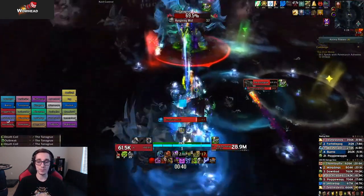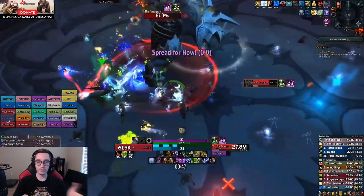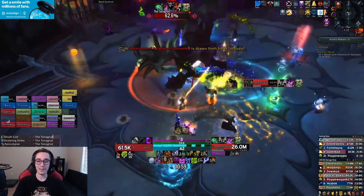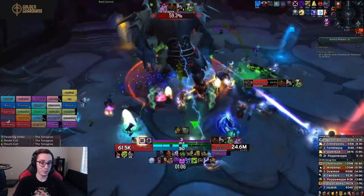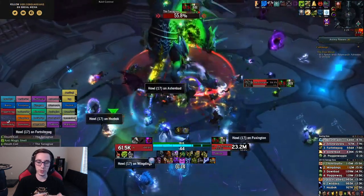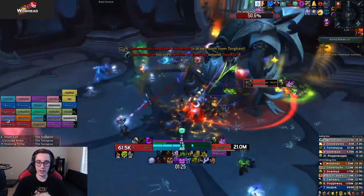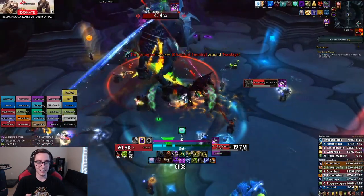What makes this fight fun are the anima powers, because most of them are kiss-curse — you deal more damage but something bad happens. A simple example is the lithium weights one: 30% more main stats but you can't jump. Some others are worse and can be used in funny ways. For example, one makes your character model 100% bigger and you deal 30% more damage, but you knock anyone near you away from yourself. The intermission phase requires your whole raid to stack and move from safe zone to safe zone three times, so a huge character model running around knocking people out is pretty troll.